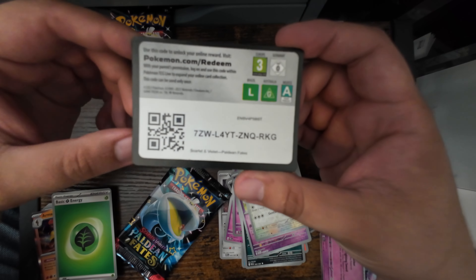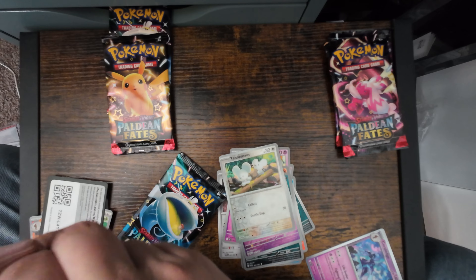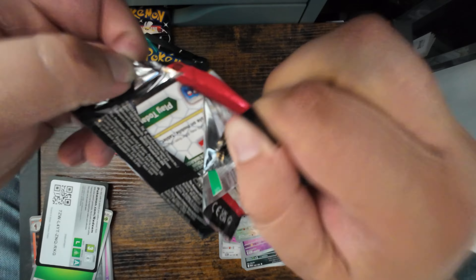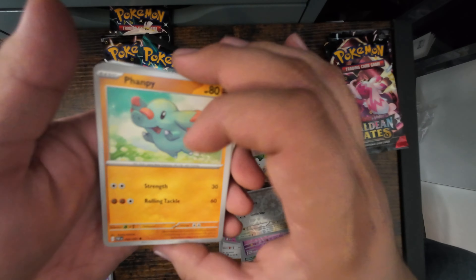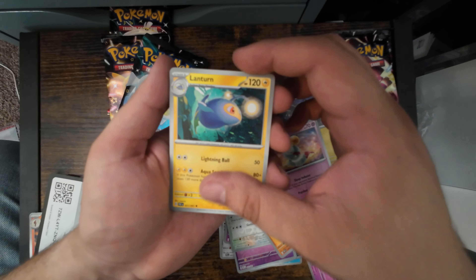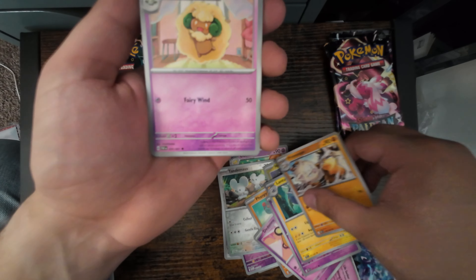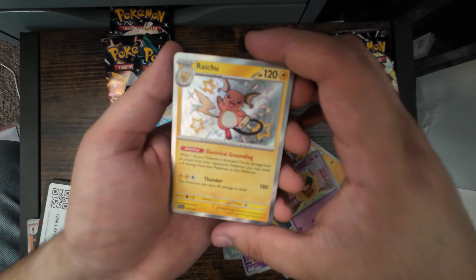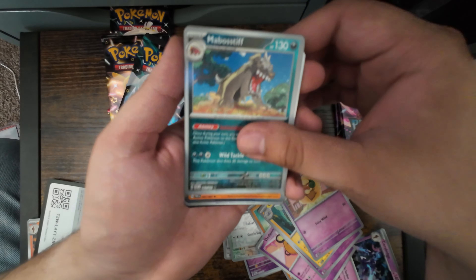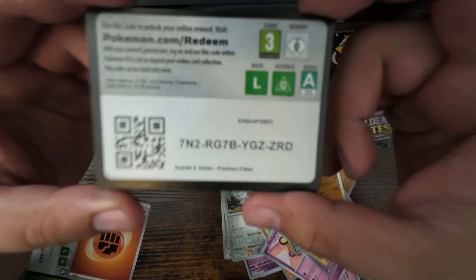Energy, scan code — maybe it'll scan, maybe it won't. This setup is not great. This is going to be a one-time-use setup, I think. Fampi, Denim, Noibet, Chimeco, Lantern, Primate — did I get two Primates? No, the other one's a Fampi. Wishmascar. We got a nice shiny Raichu, so that's a good one. Mabostiff, Annihilate, Energy, and the scan code.